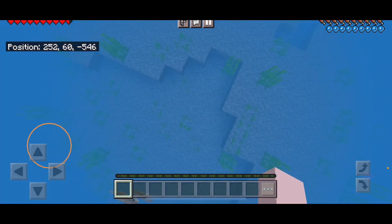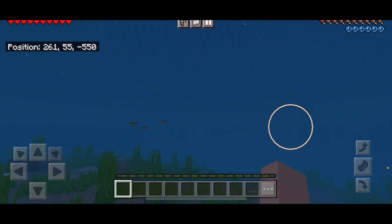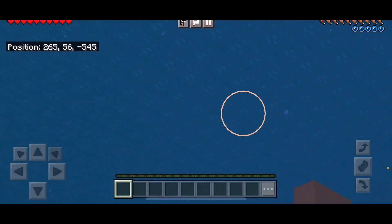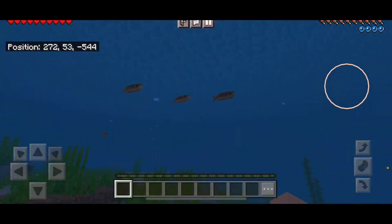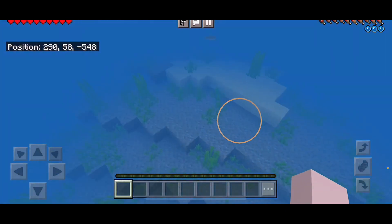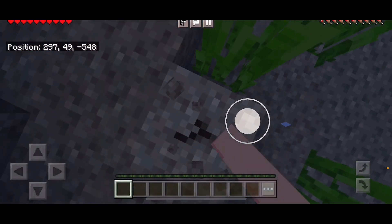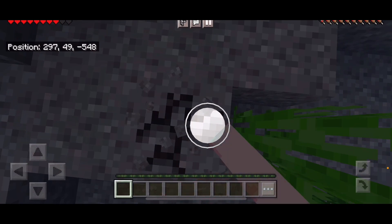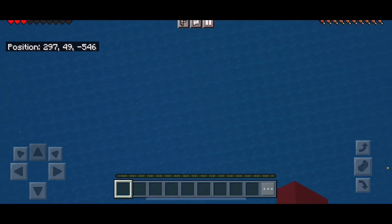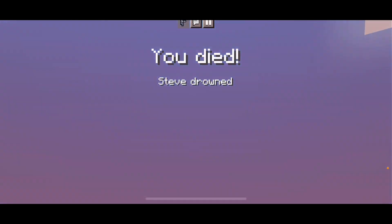We could find an ocean structure nearby to find something to keep me protected from the water — like the turtle helmet. But I can only mine blocks slowly... oh no, I died.